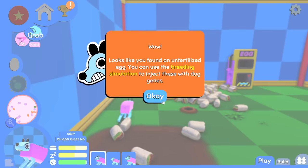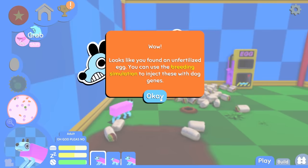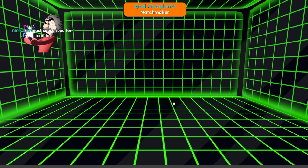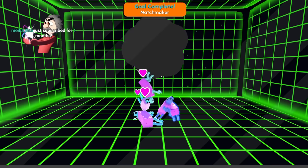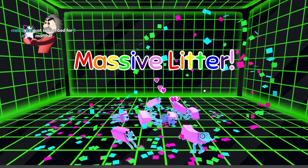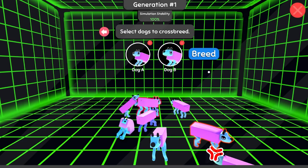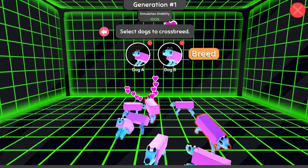Looks like you found an unfertilized egg. You can use the breeding simulation to eject these with dog genes. So we're gonna have our first crossbreed here. How's this gonna work? Wait - massive... did they give birth to all those dogs? We can crossbreed them. Put those two in.